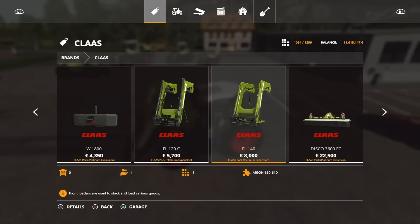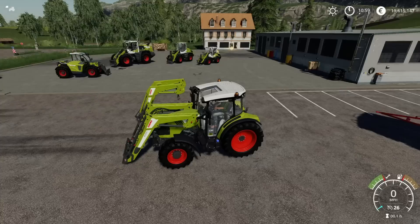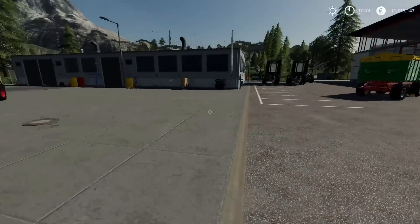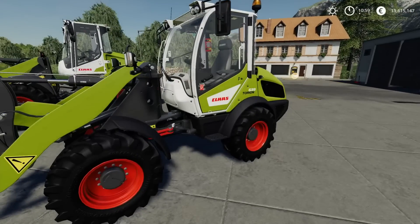The FL 120C comes with the CSD pack and various bits and bobs that go with front loaders, which is exactly what they're supposed to do. Moving on from that, we've got the first of our self-propelled front loaders — or loaders, let's say — so we've got the Taurian 639.